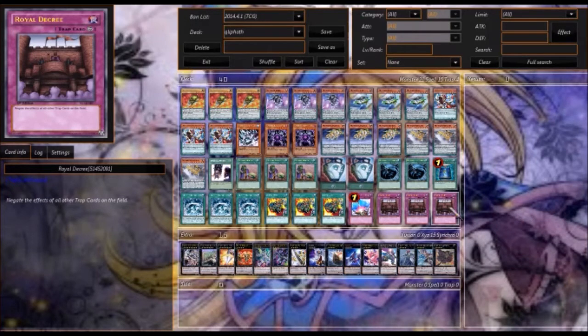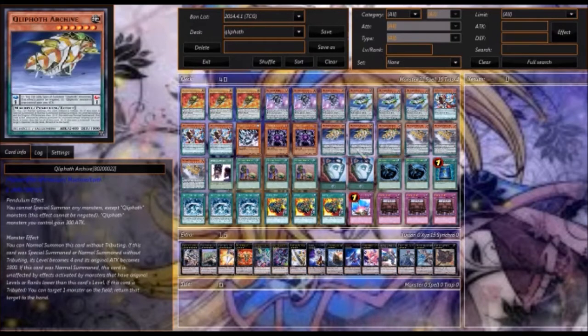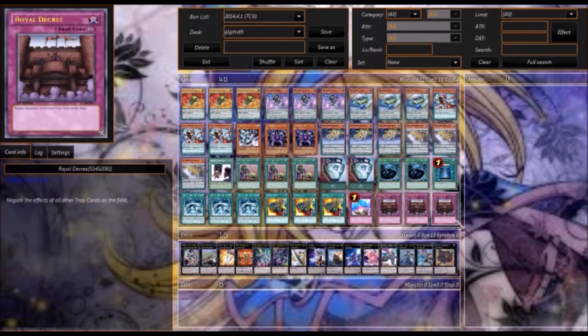We have Triple Royal Decree. The reason we're running it is because counter traps are what get pendulum monsters sent to the grave, and when they hit the grave there's no recovery — no Soul Charge, no Call of the Haunted, nothing to pull back the pendulum monsters from the grave. Solemn and Solemn Warning are really mean things to run into with pendulum monsters. So we have the Triple Royal Decree.